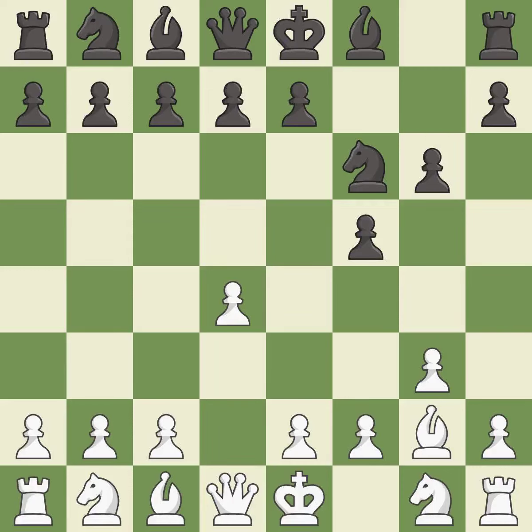g6 prepares to fianchetto the dark-squared bishop to g7, where it will sit on the long diagonal. This develops a knight off its starting square, getting it into the action. This develops the bishop and gives it scope on the long diagonal.